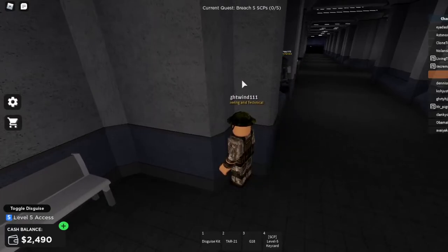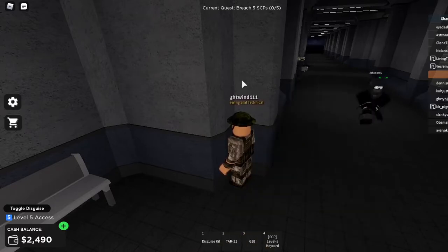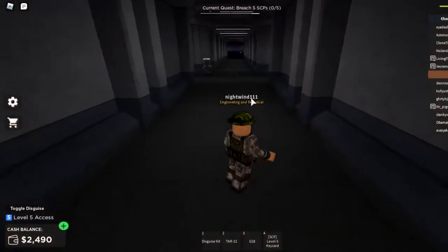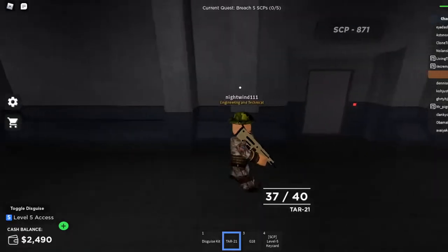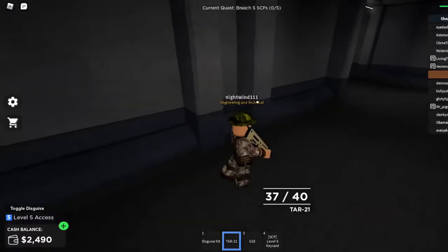In this game, because if anyone sees you — if they have a little suspicion — they'll just shoot at you immediately. Like right now, I look totally normal. This is actually the first time I've used my disguise kit as well. So if I walk straight forward I should be fine, right? But you actually know, because if anyone in this game has a slight suspicion that you're CI and they shoot you, you're dead.